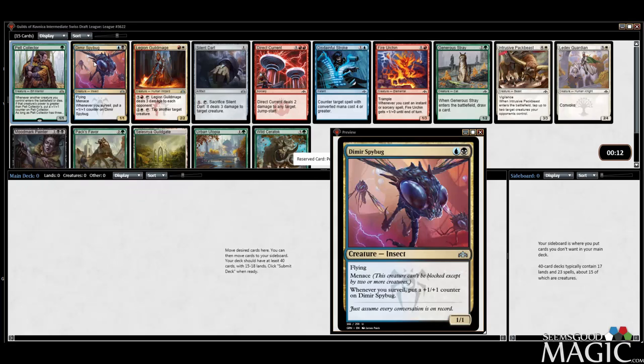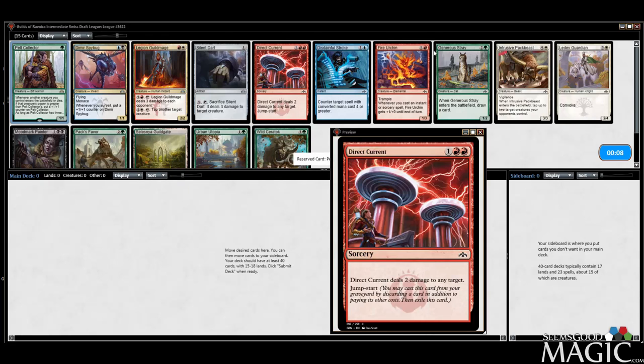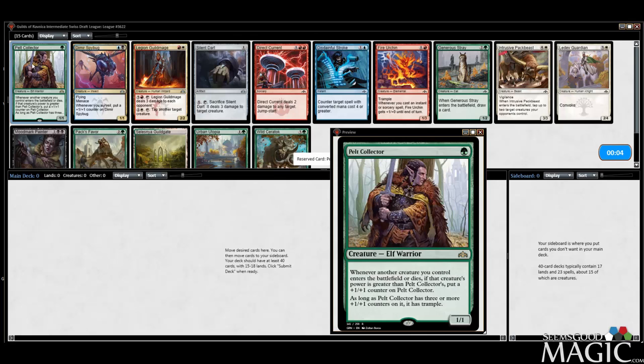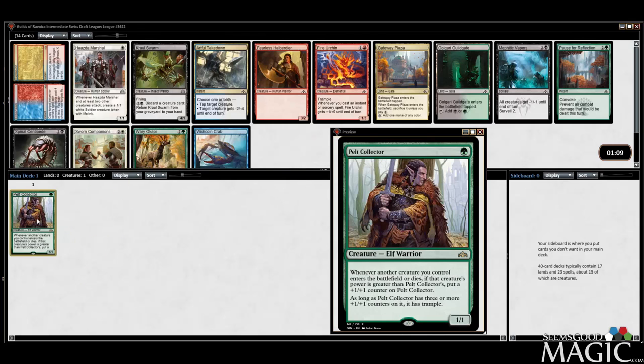We're gonna take the Collector over the Spy Bug, which I think is also a very good card — the Guild Mage, the Direct Current. I like the Stray, Pax Favor, Painter — but I'm fine taking the rare here. I think it's a good card. I've been impressed with it.